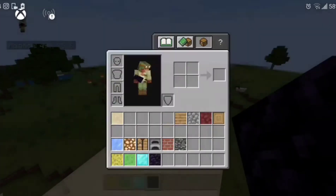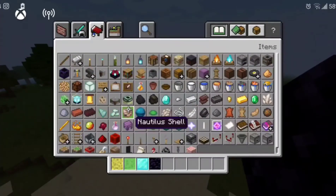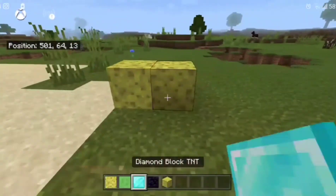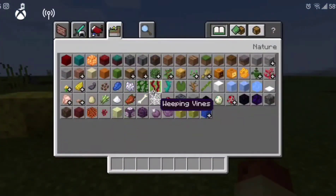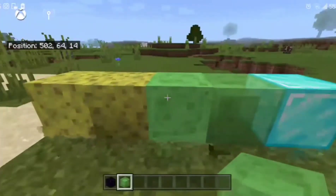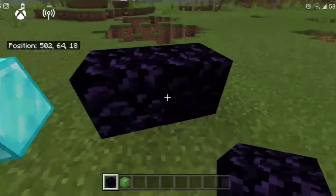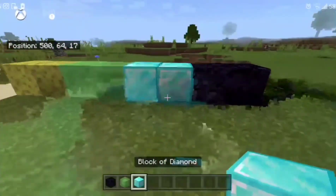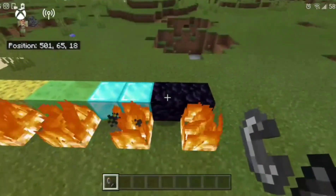Let me compare some more blocks I haven't tested yet. Here's the sponge side by side — looks a little different. The slime block doesn't look very similar because the real slime is see-through, which messes it up. The obsidian, however, looks very similar — you can barely tell the difference. Same with the diamond block — very similar.